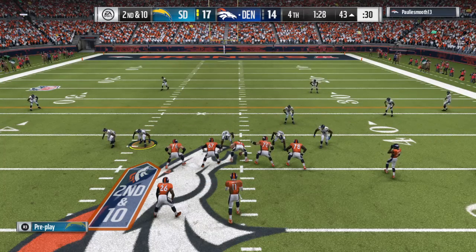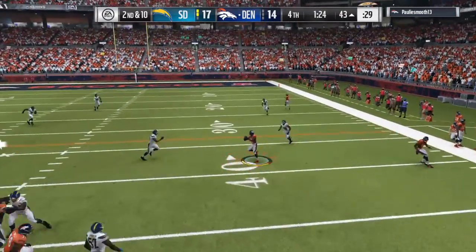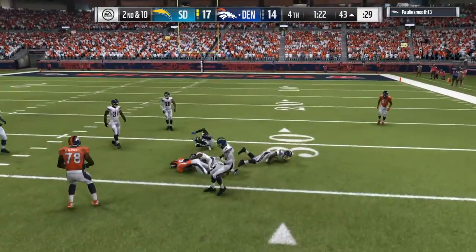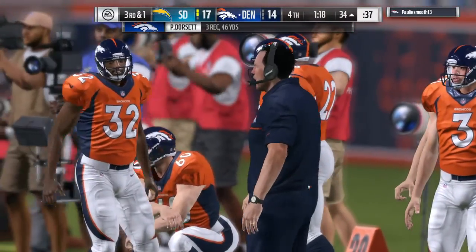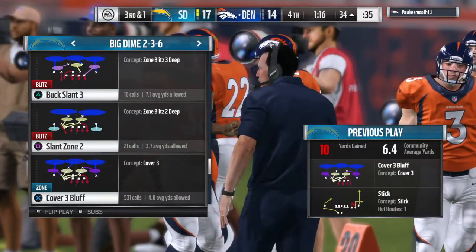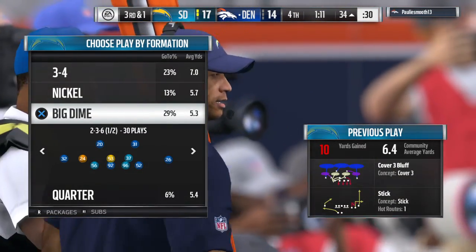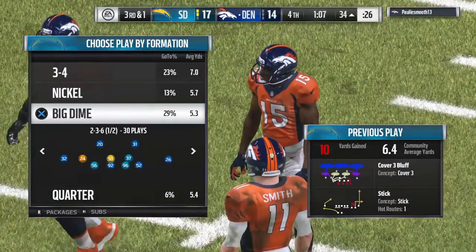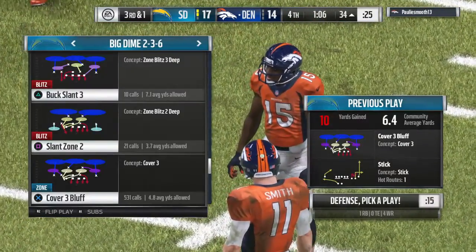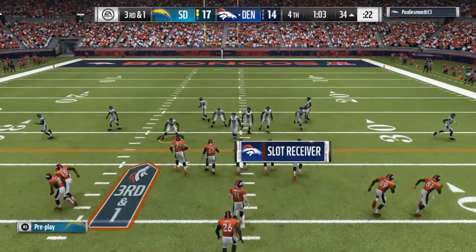This defense continues to give them fits — they just can't get really anything going on the ground. This defense has been tough all game long against the run; we just saw another example of it there. Give him 10 yards on the pickup, and that is going to set up a third and one. Never make the mistake that slot receivers, especially the little guys, are just quicker than fast — a lot of them combine quickness and speed, and they catch a lot of footballs. They only need a little bit here; third down and very short.